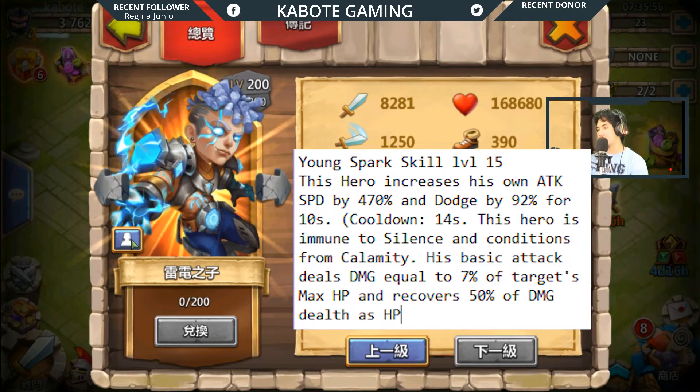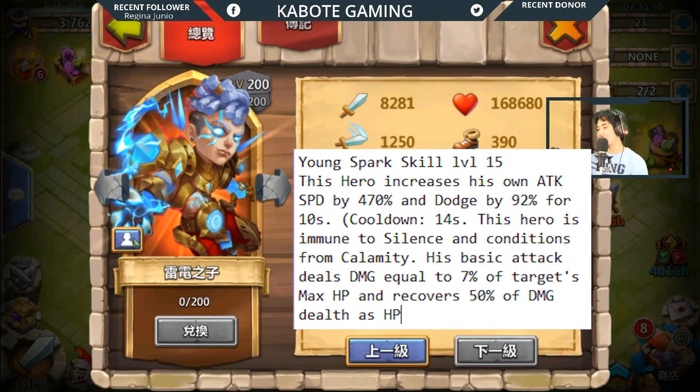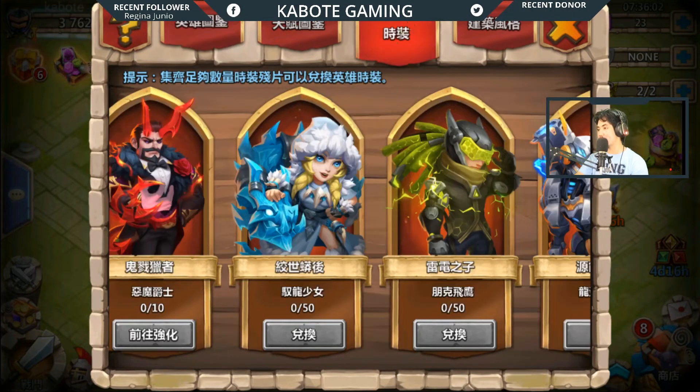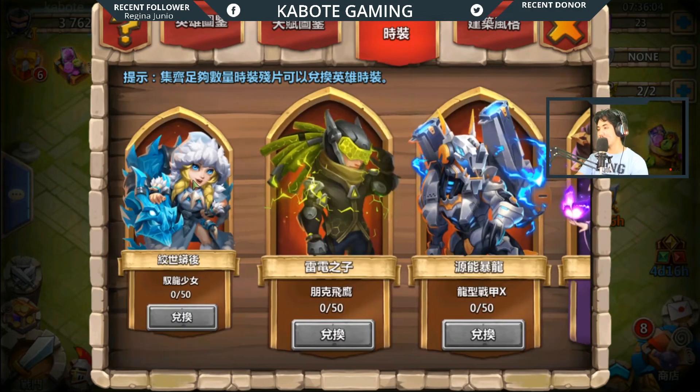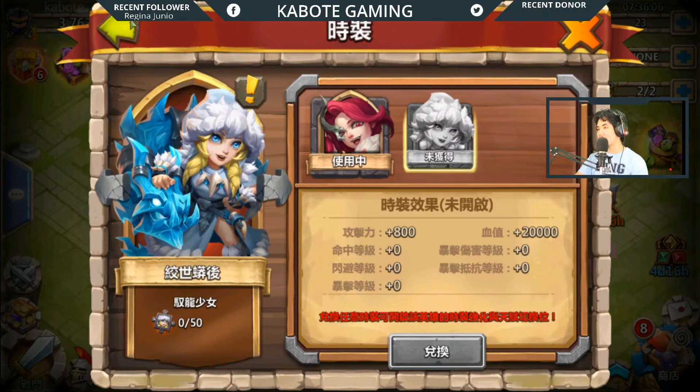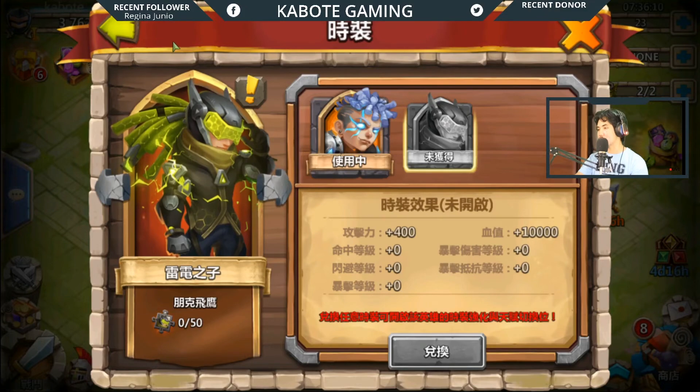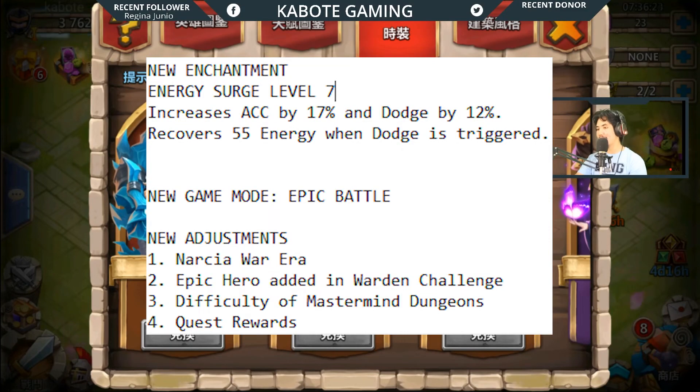This is the normal form and this is the evolved form for Young Sparks. Let's take a look at their skins — this is the skin for Blood Boa, and for Young Sparks as well.